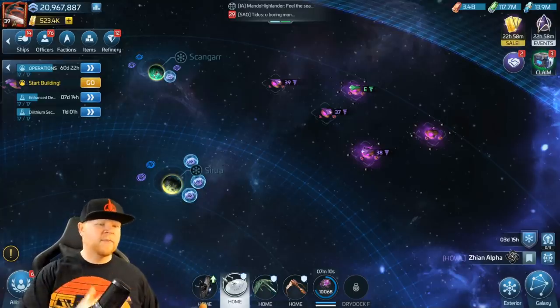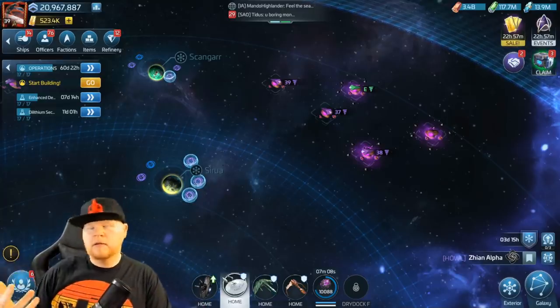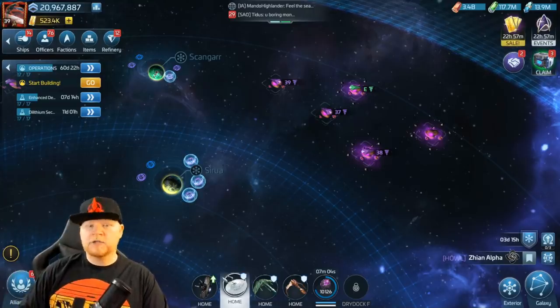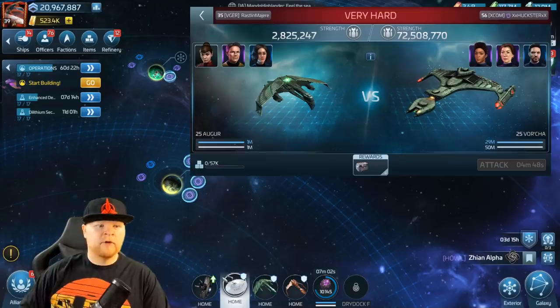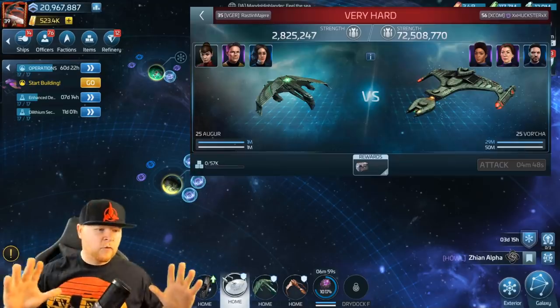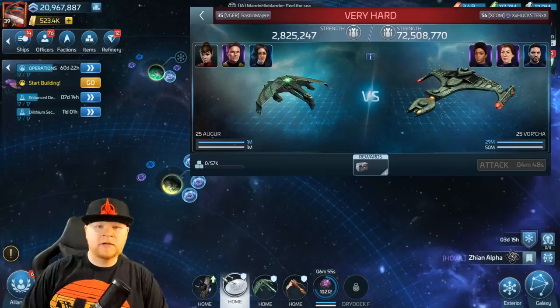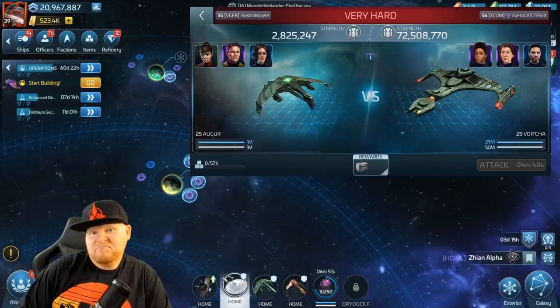Where some of the other designs are inspired by games, or are new designs they came up with themselves — which is awesome, I have no problem with that. Star Trek Online has done a good job of bringing in new ships they designed, and it all worked out. But here, I feel like the Vortja is one of the best-looking ships in the game, and I'm glad it exists. Simple as that.